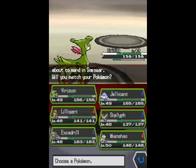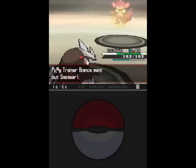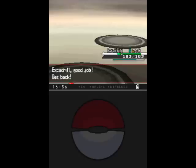Next up we have Simisear! I'm gonna send Excadrill for this one. Simisear has a bit higher base speed than Excadrill, but my level advantage should easily cancel that out. It should be a one-hit KO with Earthquake, since the elemental monkeys in general are really frail — and HER FIRE MONKEY'S DEAD! It's been a while since I said that!